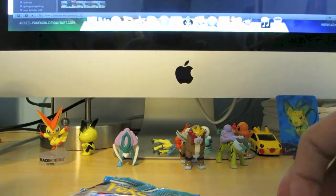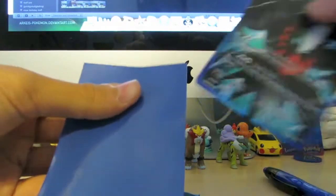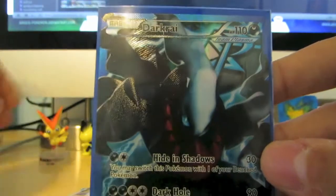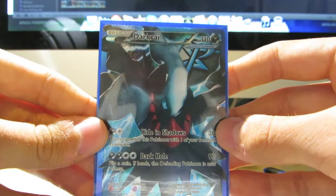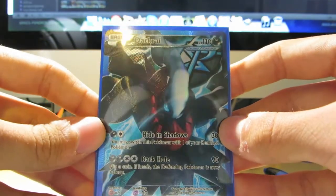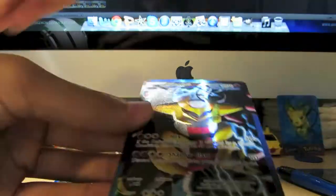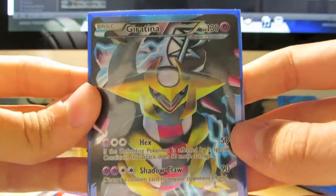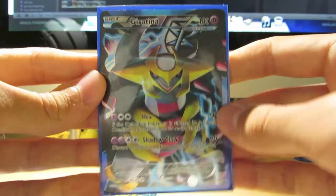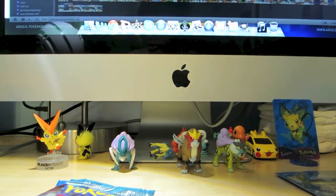Full Art Promo number one is a Darkrai. Let me grab my sleeves — awesome looking card. That's Black and White Promo number 73. And let's take a look at the Giratina Full Art, which has got some awesome artwork to it. Let's sleeve that one up. Very nice.